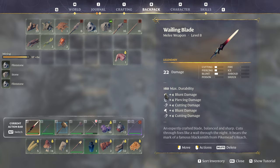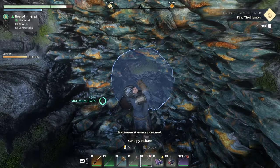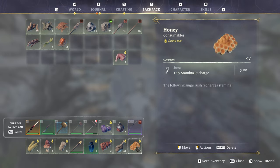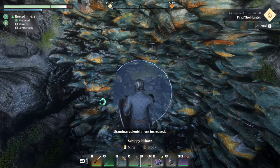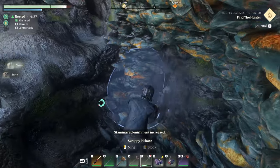To speed things up, if you have a couple of items you can increase your stamina regeneration — you can drink some water and eat some honey. This will increase your stamina regeneration so you can whack away even more.